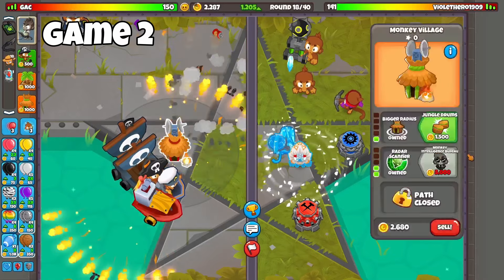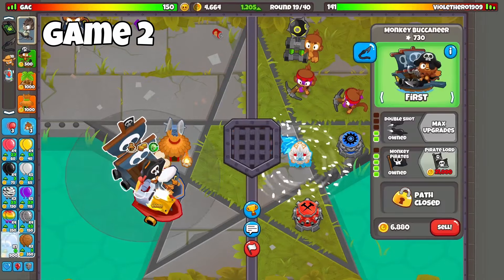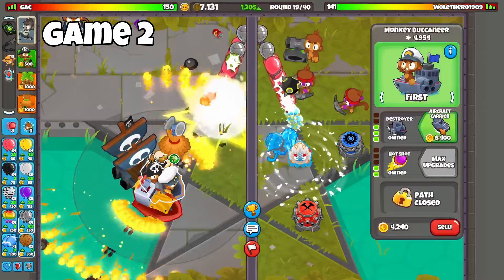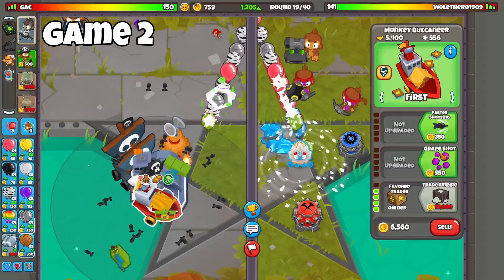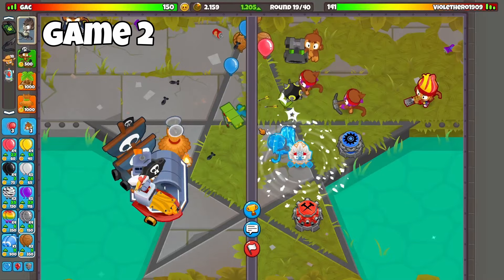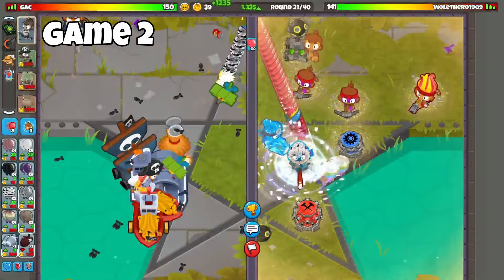We have two of the Tier 4s, and then I need one more which I'm going to get right away, just for more popping power. First MOABs are at Round 20. We have camo detection, we have lead popping power. Purples could be a weakness, but I guess Purples isn't really a problem anymore so I can go Hotshot. That way we have three different Tier 4s. We are going to go for some more Tier 4s — bottom path. We're going to start ecoing now, hopefully get our eco up to around 2,000 now that we have two Merchantmen.